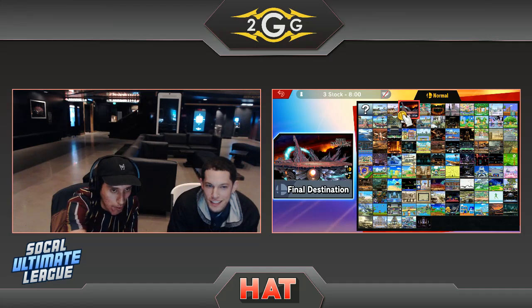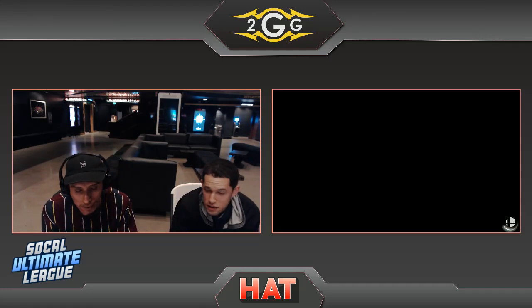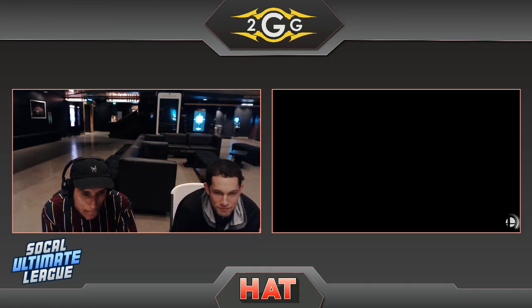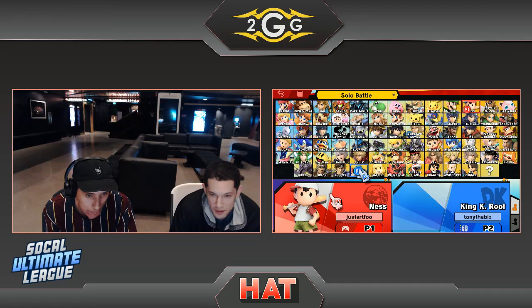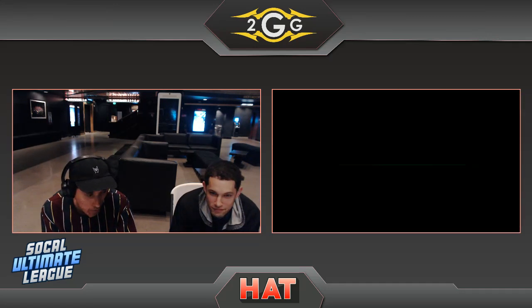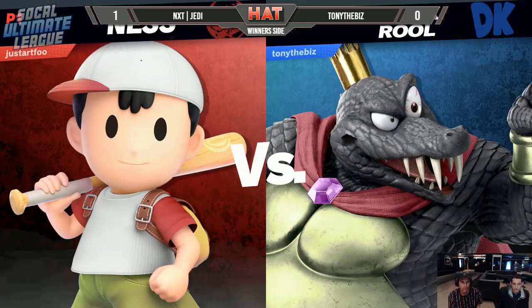PK thunder juggling is like camping in Call of Duty — that is 100% true. You're trying to go punish them for camping, but it turns out they have C4 and a claymore on the ground. That's what you need to understand: what's your opponent's game plan and what can you do to counter it, especially when they're just going to spam PK thunder?